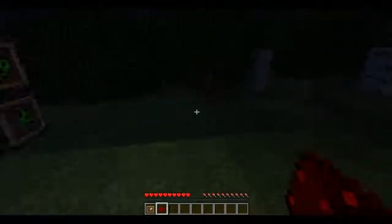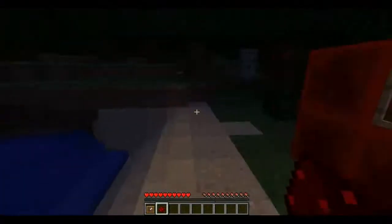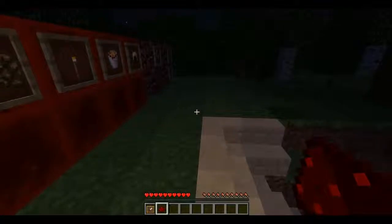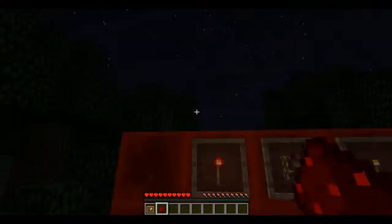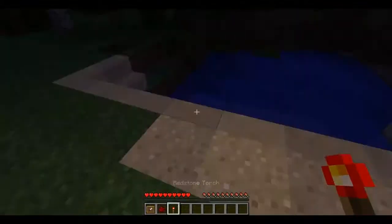When you hold an item in your hand, such as redstone, it'll brighten up the area. You just hold it and walk around. This is basically the lowest brightness you can get from an item — it can't get any darker than this when you're holding something.